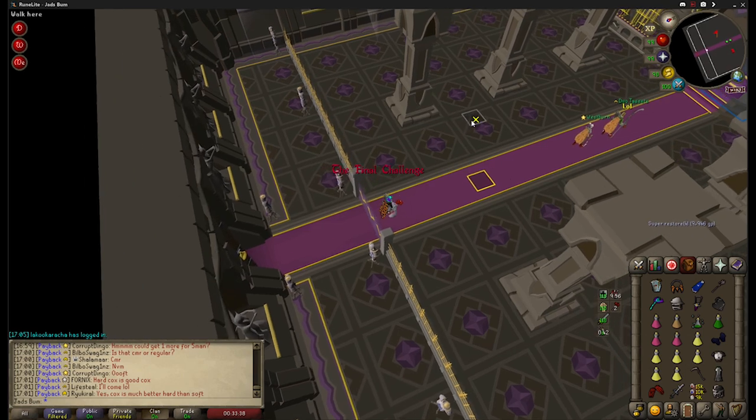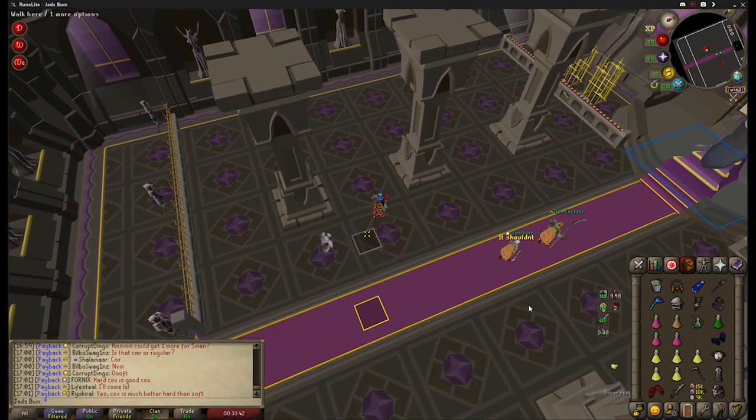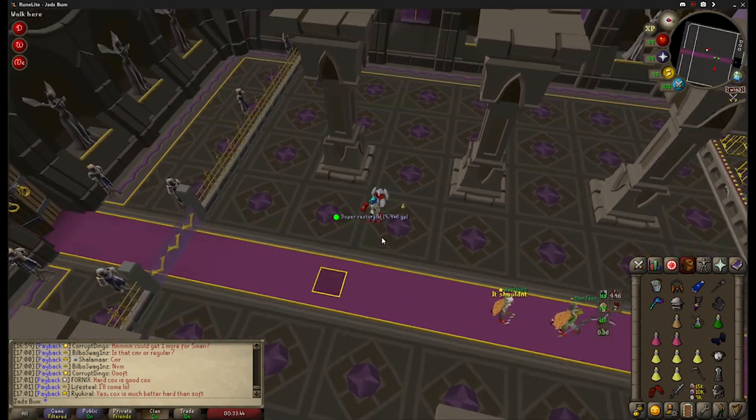Before we begin, I'll go over the tiles that you should have marked for each part of the fight. The orange one that I have marked here is for the webs on phase 3, which I will go over later.